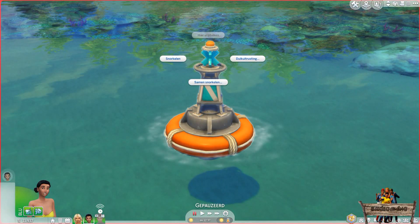After clicking the object in live mode, 4 interactions will appear. 'Free dive here' will be grayed out unless your sim has already reached the 3rd fitness skill level. The 'snorkeling together' interaction is only grayed out if there are no other sims around. The normal snorkeling interaction can always be used unless your sim is a mermaid. To get more interactions you need to buy extra diving gear, which can be done by clicking this interaction.